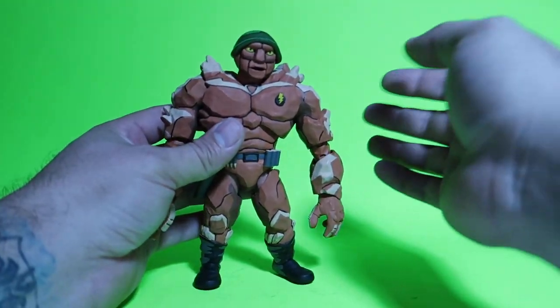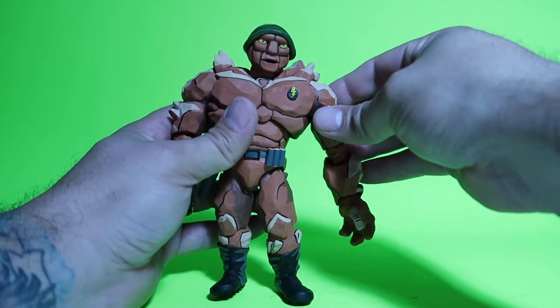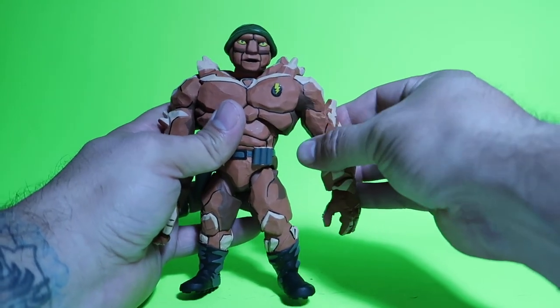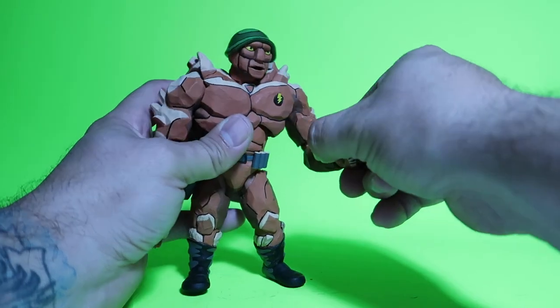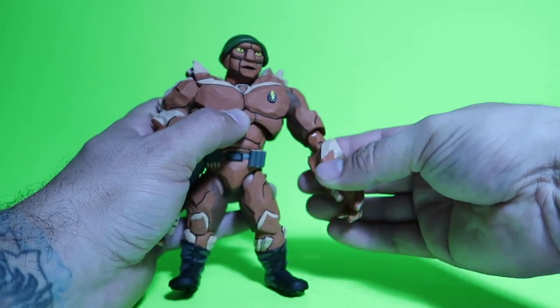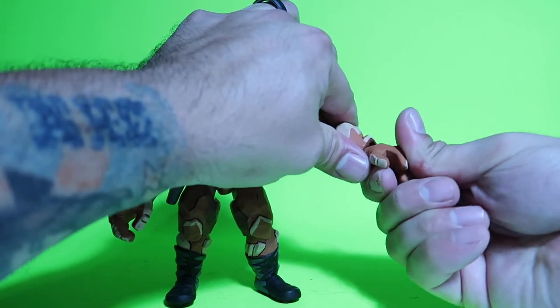So, as far as articulation goes for Tragg, it's the same thing. But this guy doesn't have those big old shoulders, so if you could actually move his hands up like that, it wouldn't get in the way. There is no rotation here, but there is a rotation here and there is a double joint. His arm goes a little bit higher just because the muscles are a bit different. You can rotate it on the hand as well.